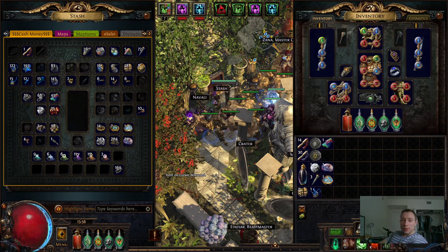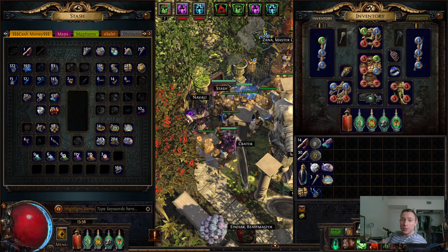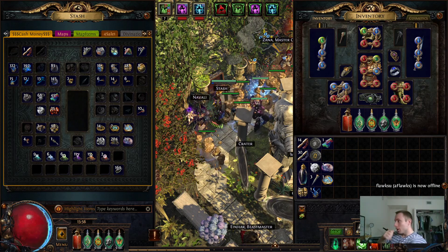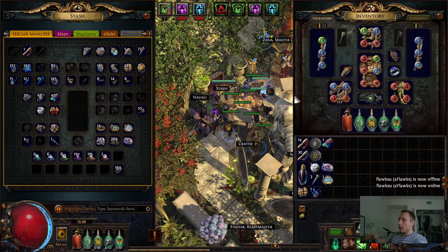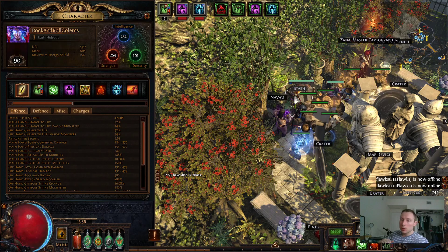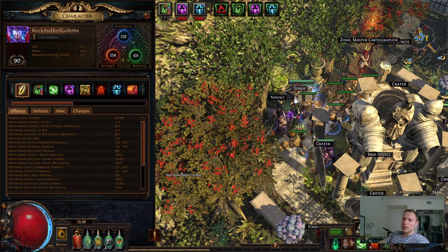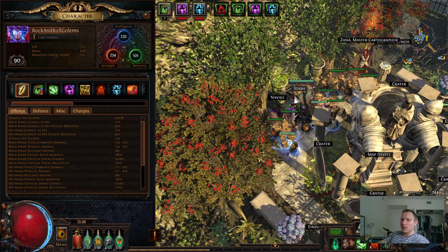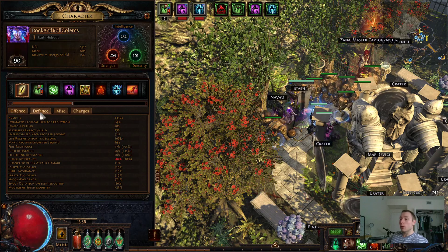Hello everyone, this is day three of Delirium and I wanted to give an update as to how the Summon Stone Golem build Elementalist is doing. Currently level 90. Leveling has been pretty smooth so far, I haven't had too many issues with it. The character as of right now only has 12 deaths — pretty minimal. I think two of them were while leveling, three of them was when I rolled a 100% Delirium map and it was absolutely insane. So overall I really only died about five or six times during maps, just random one shots. Delirium is pretty rippy so it hasn't been too bad.